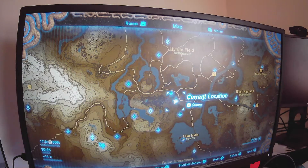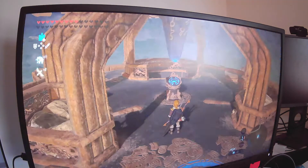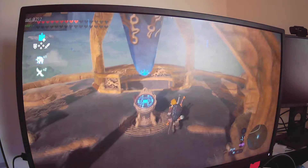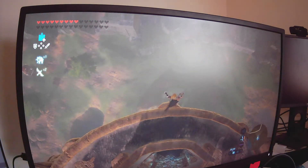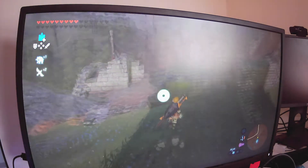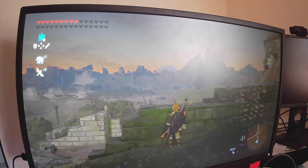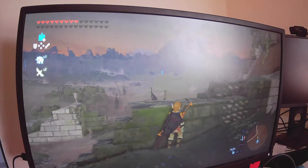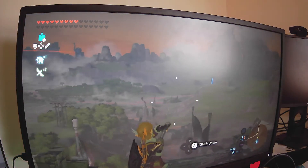So basically, the way I learned it — if you travel to the Great Plateau Tower around here, I learned it like here. So from the Great Plateau Tower, you just go down here. And it's this wall here. You can see Link is a little bit taller than it. So I want to go over here by that bridge.